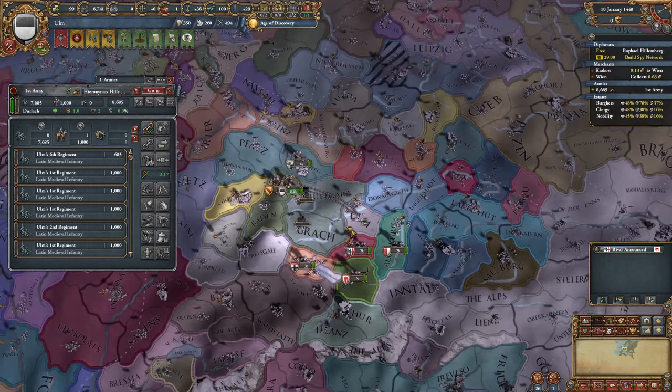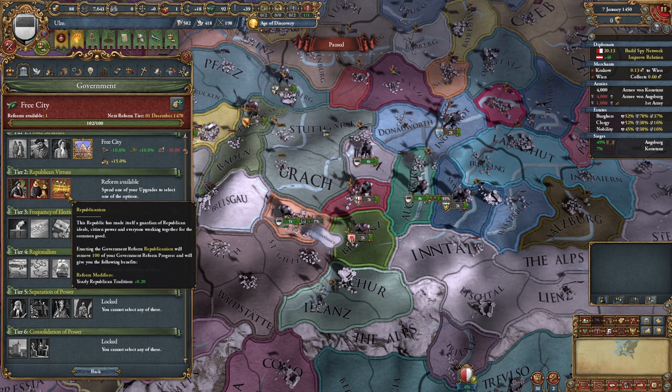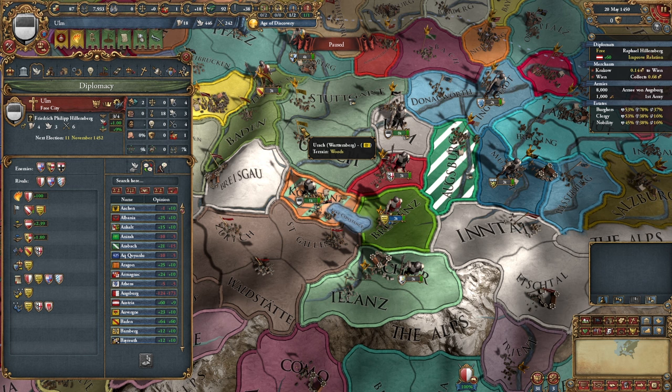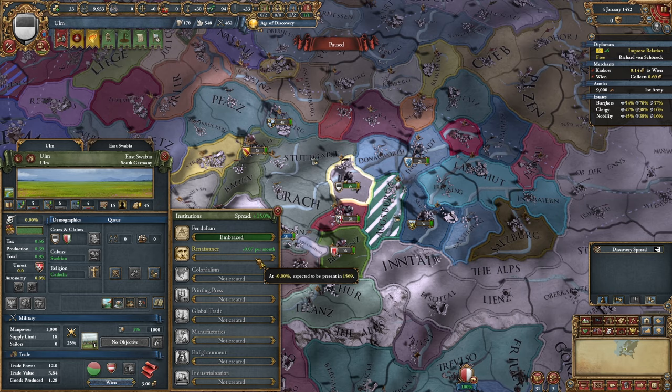We have our first reform, which will be yearly republican tradition of course. It's a bit of a risky move early on, but the other free cities in the Holy Roman Empire are pretenders which must be crushed — after all, there can only be one truly free city. So Konstanz will be annexed, and I'll eventually annex Augsburg as well. There's the Renaissance, which will take quite a considerably long time to get here, so I might have to end up developing that depending on how long it takes.